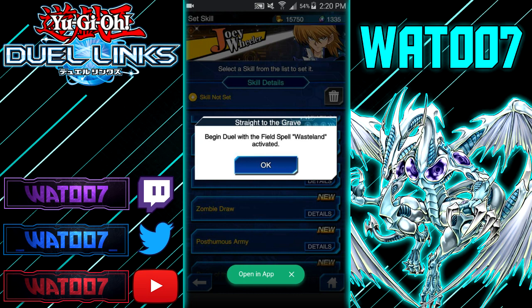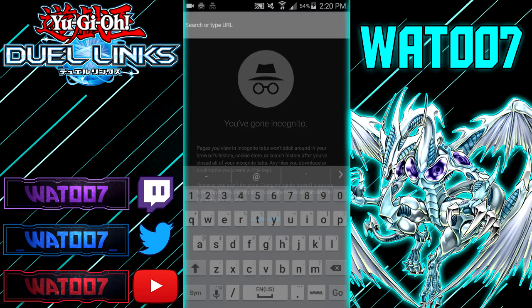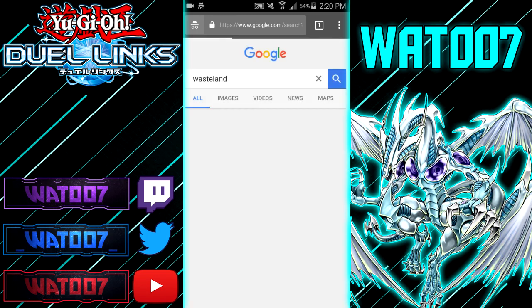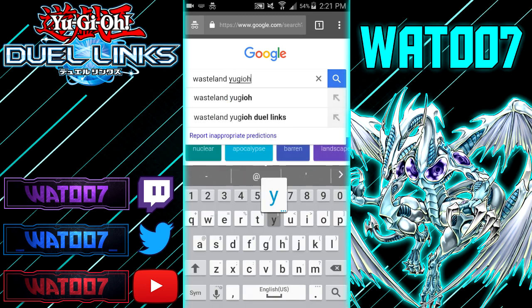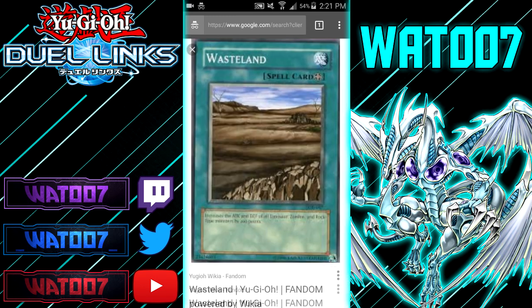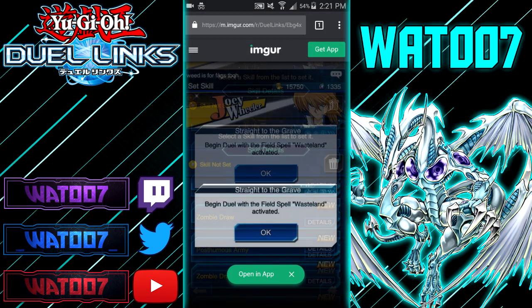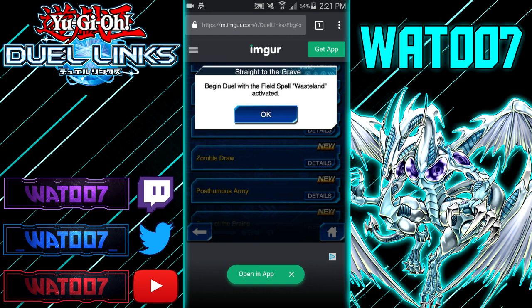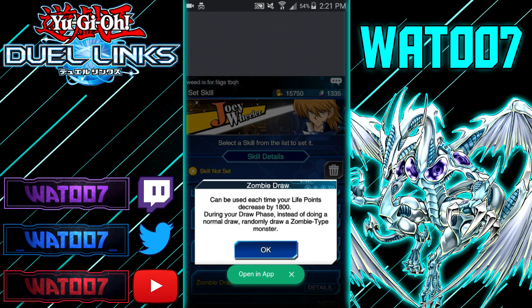Straight to the Grave: begin the duel with the field spell Wasteland activated. Wasteland increases the attack and defense of Dinosaur, Zombie, and Rock-type monsters by 200 points. This is probably going to be a Bonz ability. Wasteland is actually useful for multiple reasons — I've played Magnets in Duel Links before and Wasteland would help Rock monsters become 1,900 attack beaters, which would help a lot.